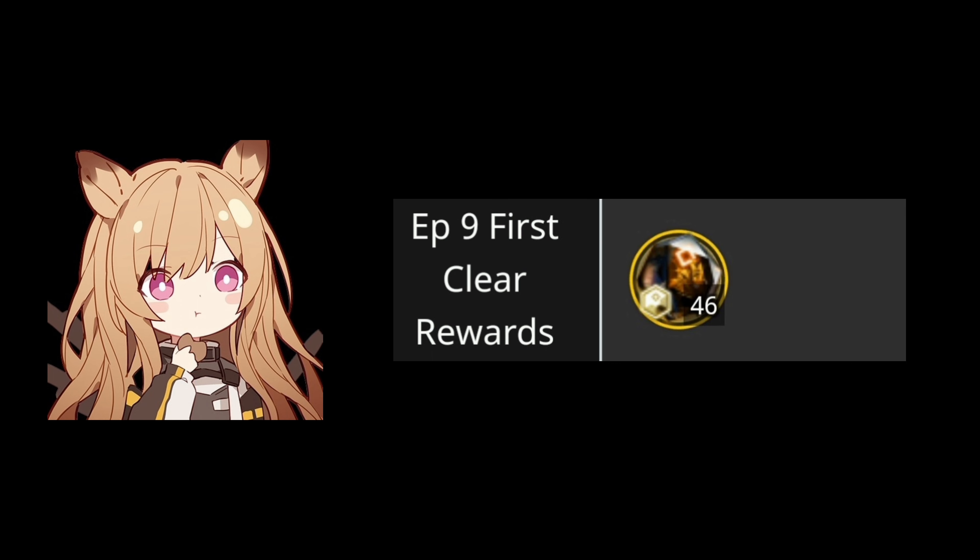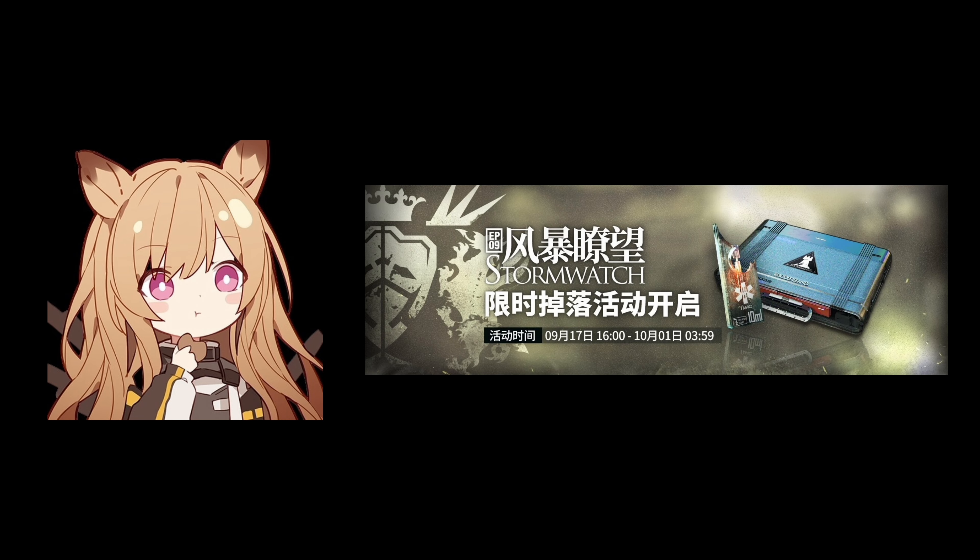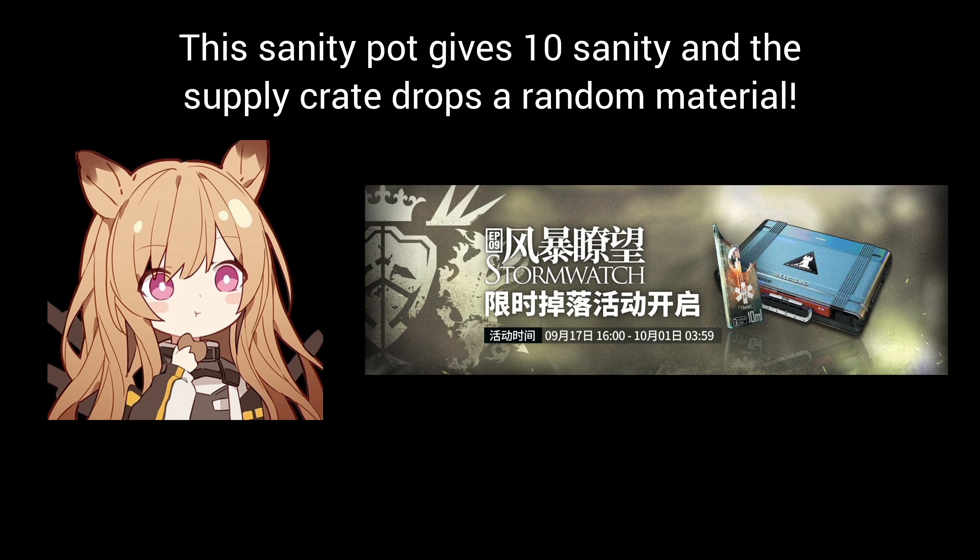A total of 46 Originium Primes can be obtained from clearing all the Chapter 9 stages. During the event duration, all stages except annihilation stages have a chance to drop an Emergency Sanity Sample which grants 10 sanity when used, or a Rhodes Island Supplies which grants a random material. This is great as it helps with farming for the new materials.